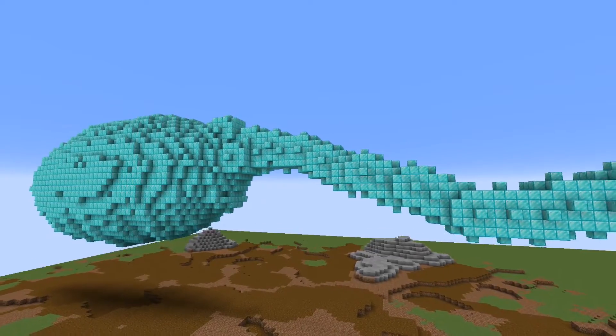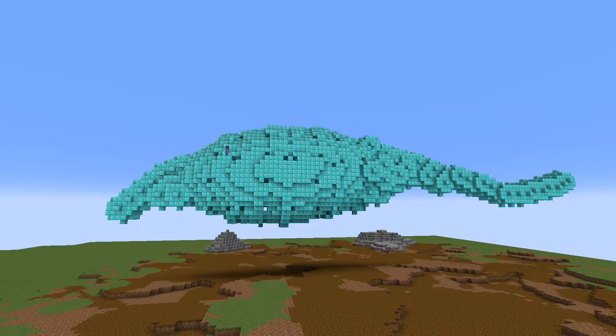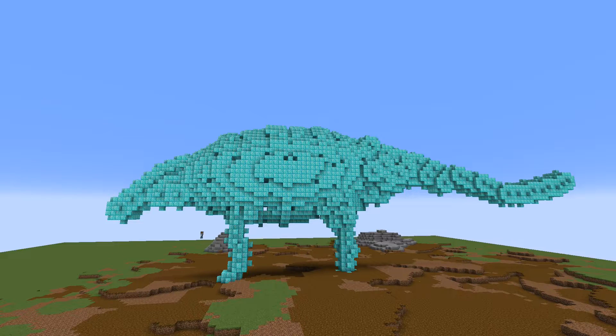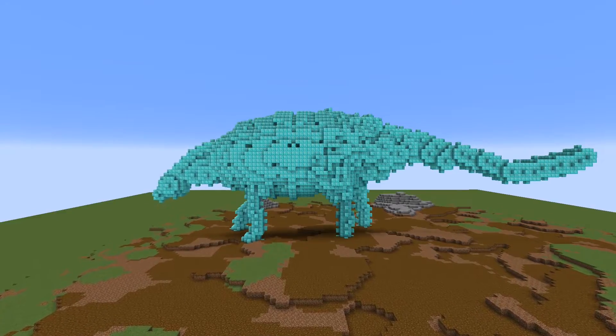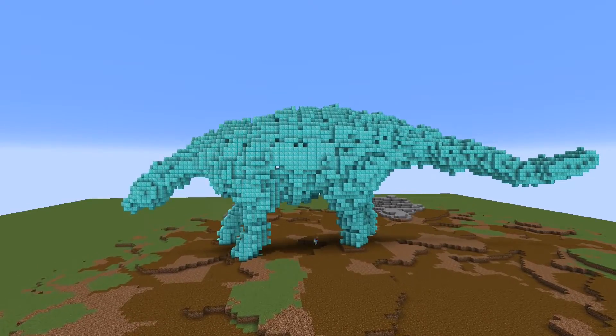Once I am happy with its position, I go ahead and build the legs, neck and tail with Roxasniper's sphere command — the head is just a bigger ball. I simply stack the spheres until I have them roughly in the position I want them to be. Compared to its body, the head is really tiny.